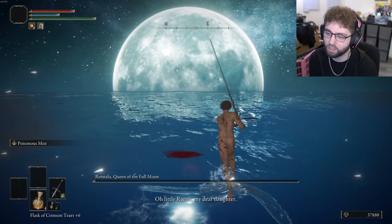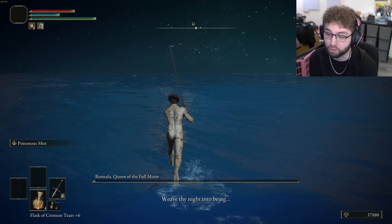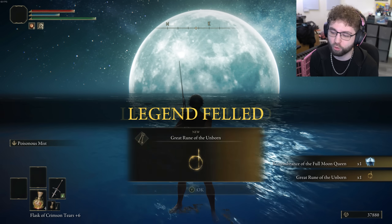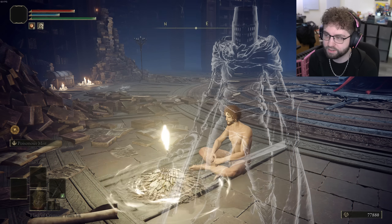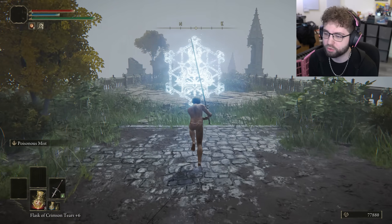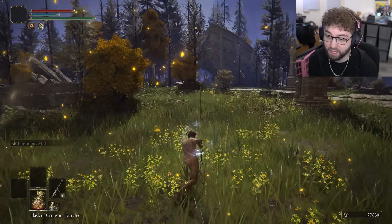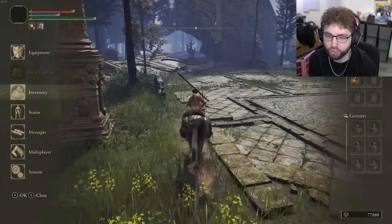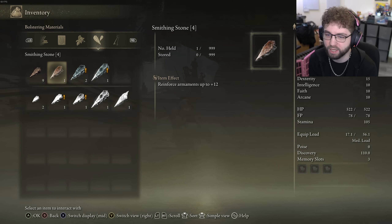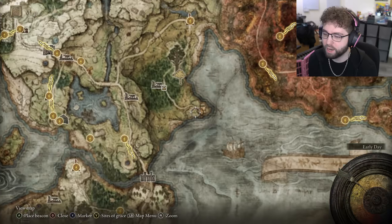I am so scared — level one is so scary. My heart no longer pumps on regular playthroughs against these bosses, but at level one my heart rate is through the roof. Amazing. Upgrade our flasks now. We just go across the bridge, stop at the church, go to the lift. I also have to get the other half of the Dectus Medallion. Once I get up that lift I can get the next bell bearing and upgrades — I have no Fives right now.